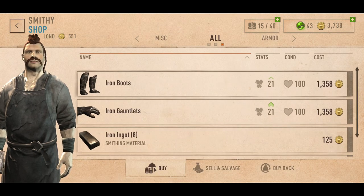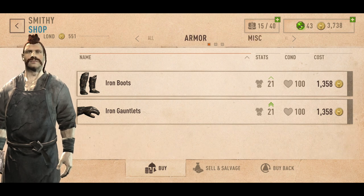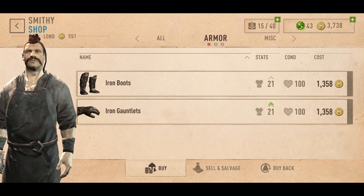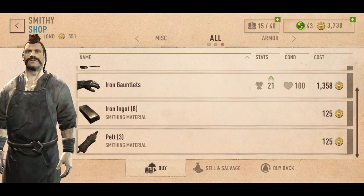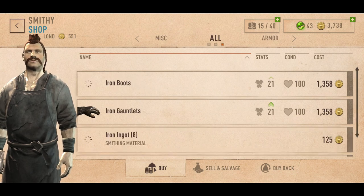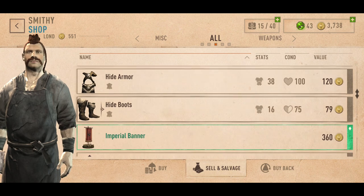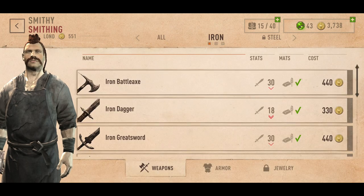We've got the iron stuff here, which I'm not going to go for. I thought I saw hide here not that long ago — I don't know if that changes. It is very interesting, because I could have sworn I'd seen a solid salvage. May have been in the crafting menu, I'm not even sure, to be honest with you.